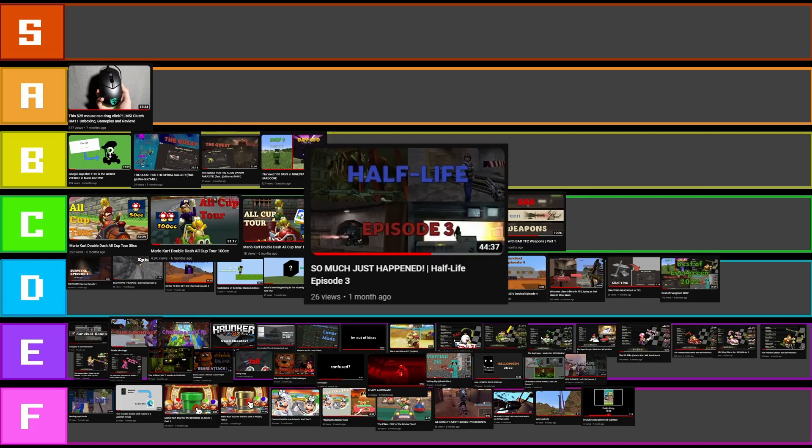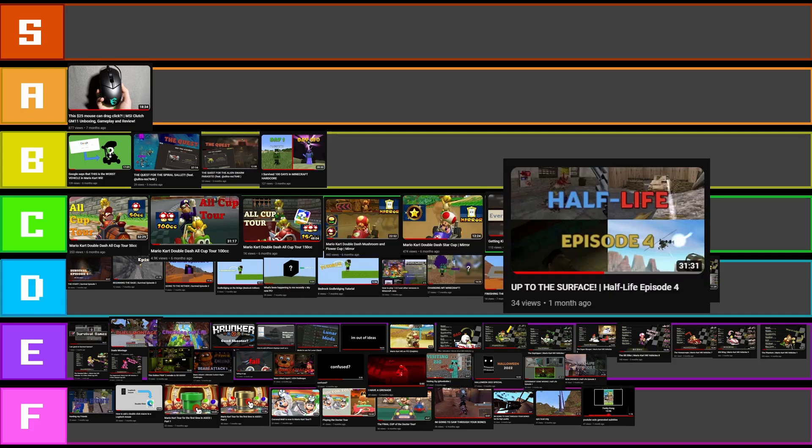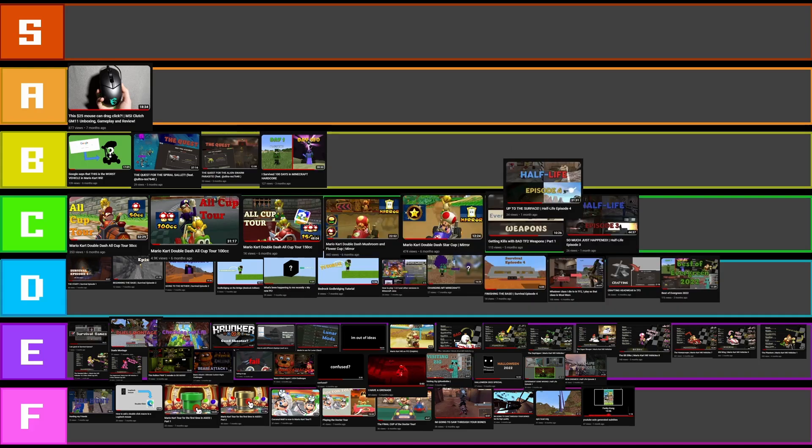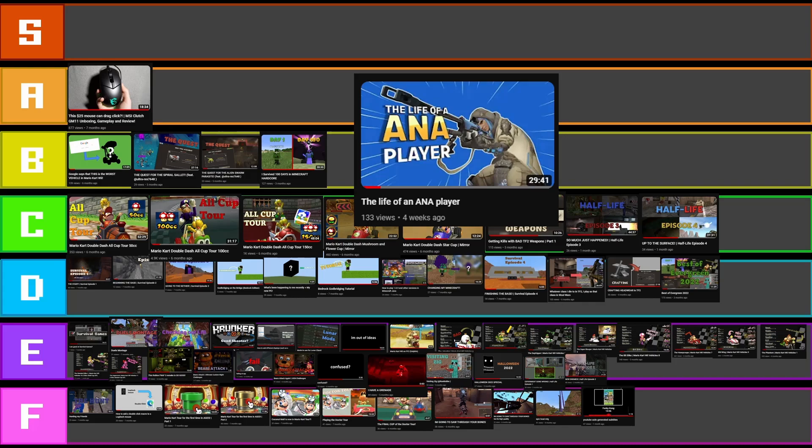Okay, here are the new Half-Life designs. I actually quite like these. D tier, because they're not that bad. I feel bad for putting them in C tier because C tier thumbnails aren't actually that bad. But I think it's along the lines of... let's put it in C tier, just because of the massive change I did. And then this one is the best one of them all — I love the colour choices for it. C tier.